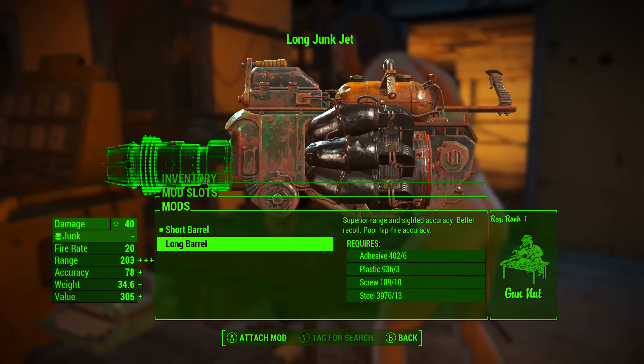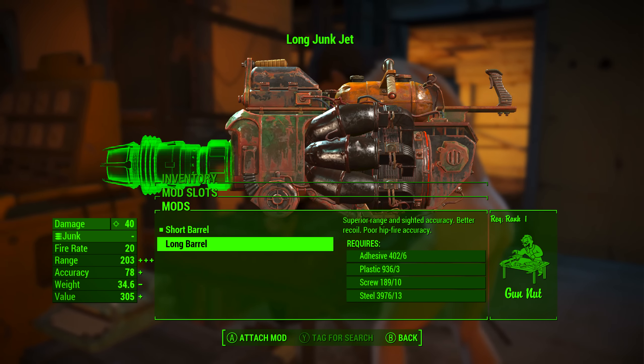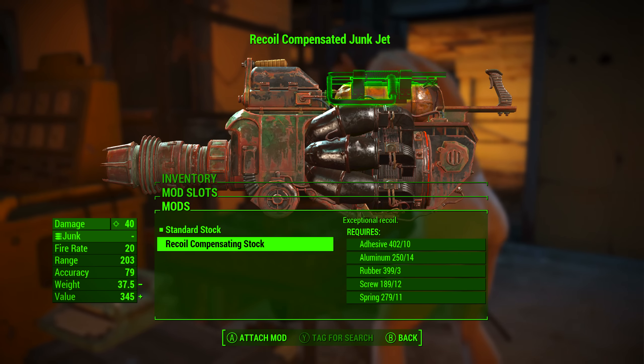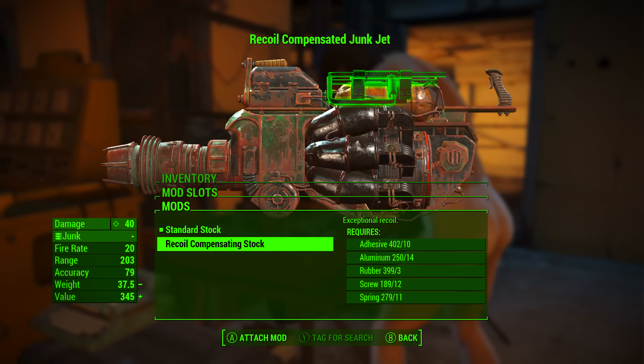We're going to be adding the Long Barrel, which gives it superior range and sighted accuracy, better recoil and poor hipfire accuracy. Secondly, we're going to be adding the Recoil Compensating Stock, which grants us exceptional recoil.